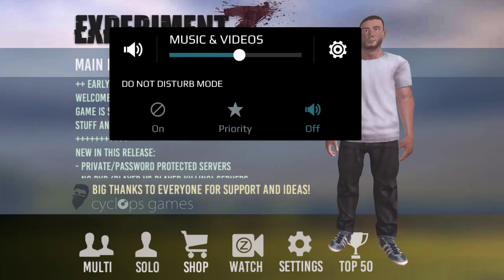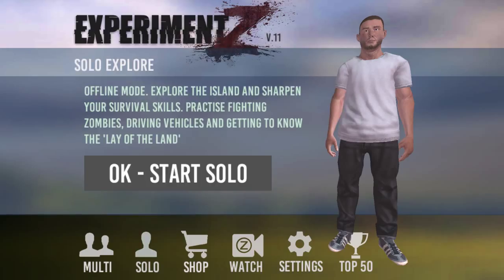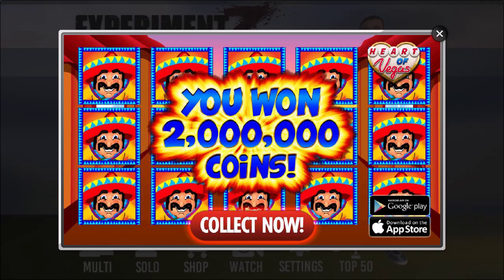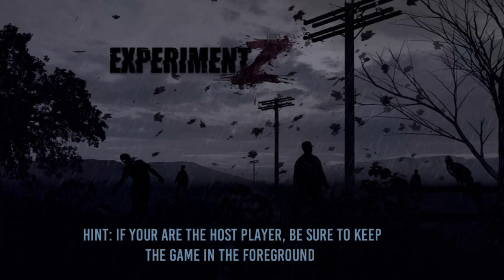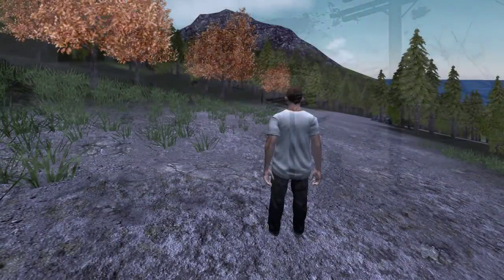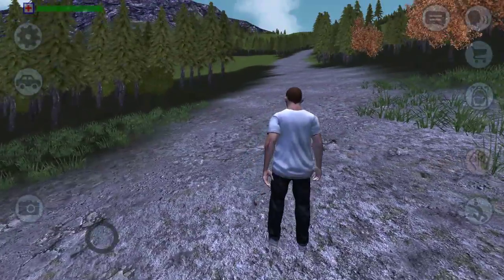Welcome everyone back to Experiment Z. Today I'm gonna be showing you how to get on top of the gas station. If you don't already know, it's actually quite easy — it's kind of a glitch, actually a huge glitch, which I will show you here.